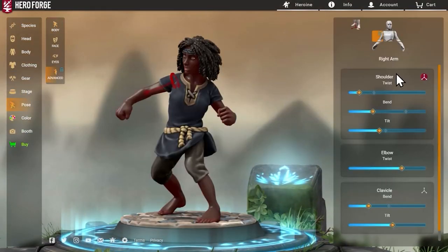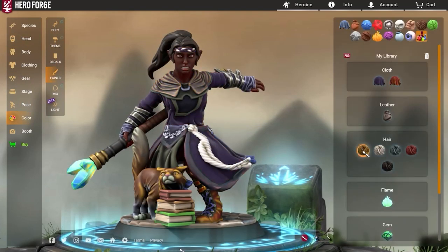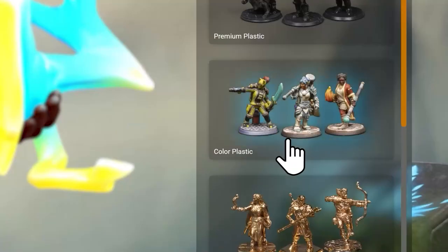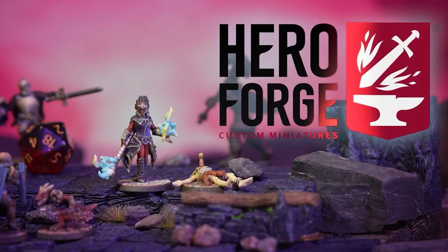HeroForge is the internet's home for customizing and 3D printing tabletop miniatures and statuettes. Design your character from the ground up and see it in full 3D, and finally have a miniature that captures your vision. With color printing available and an easy intuitive system of creation, HeroForge is the gold standard for custom miniatures. Go to HeroForge.com today and start building. And now, back to Savage Pathfinder.